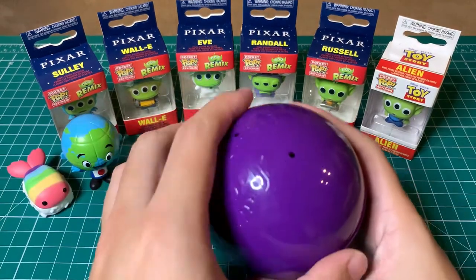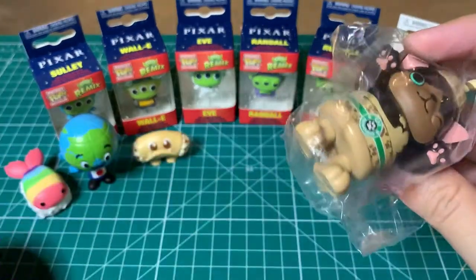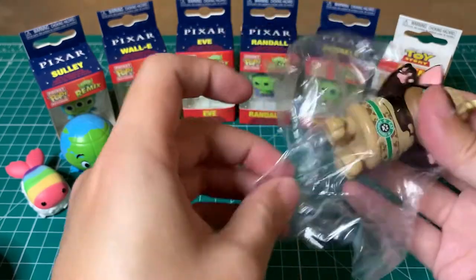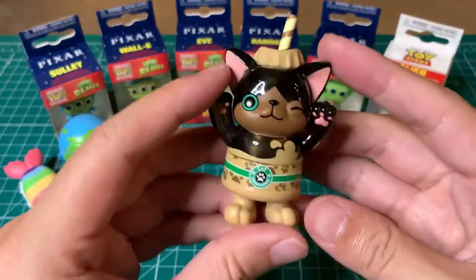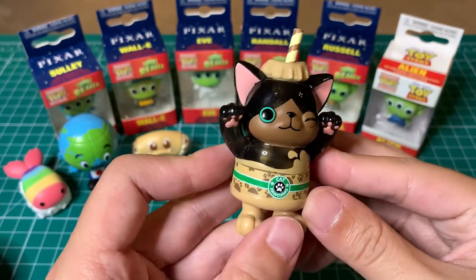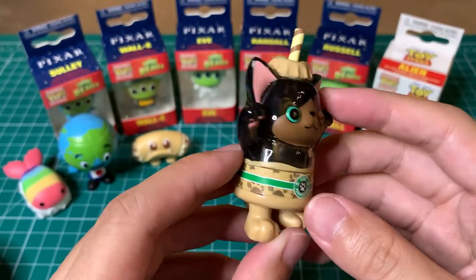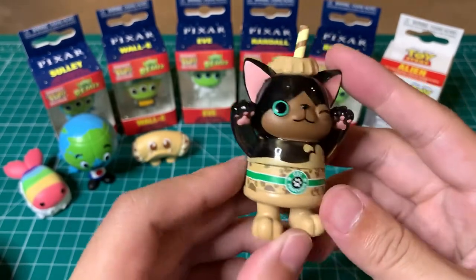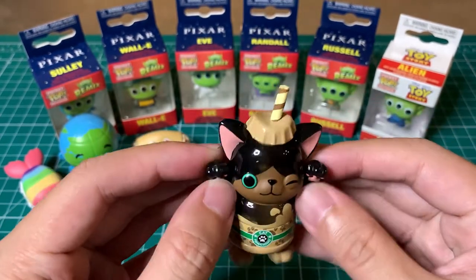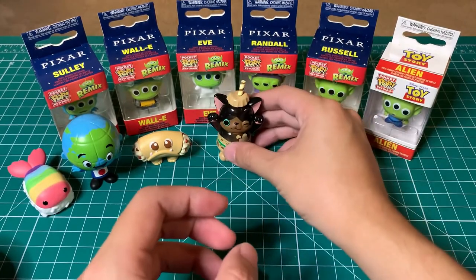Let's see what we got. It's a common, but we got the Cappuccino — which is the Starbucks drink. This one is really cute. It's the common 1 in 12, but I do like this one a lot. It's a black cat on a cappuccino can with a little wave, a wink, a little paw, and a straw at the top. Nice pull — I really like this one.